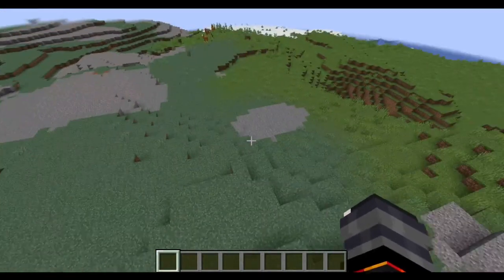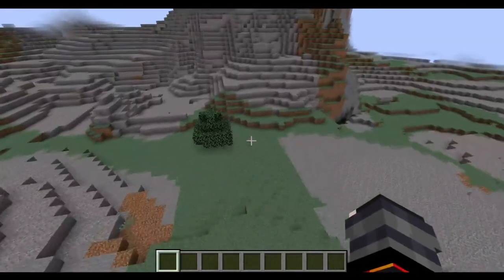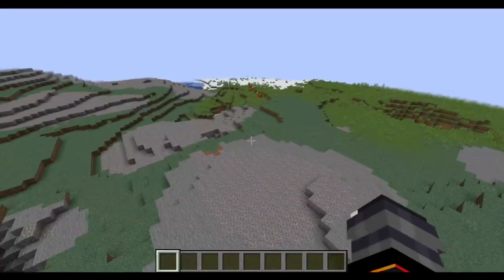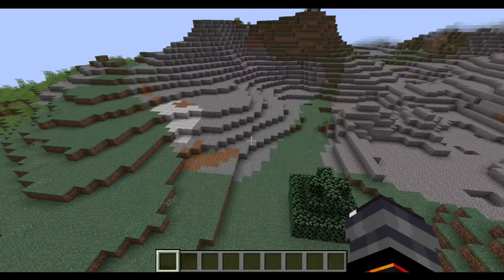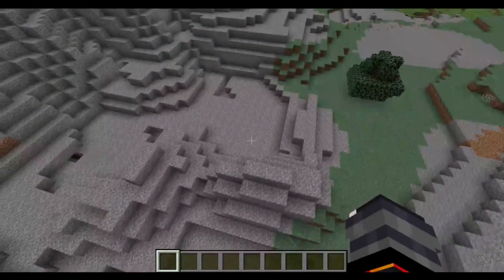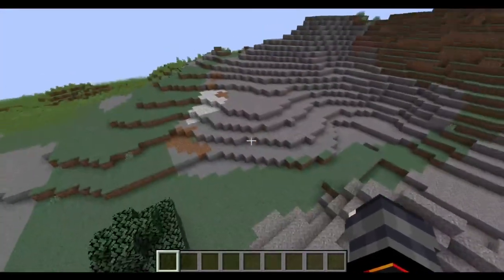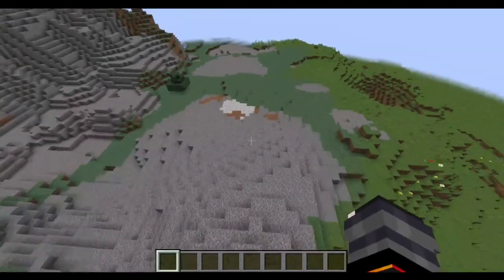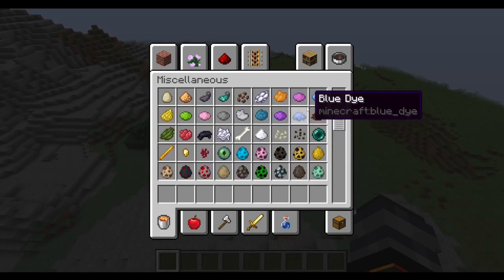I spawned him in over here so I could go over the hill and show him to you. Where did he go? I'm not joking, what the fuck? Either he despawned or he moves — I don't know which one's more terrifying. Where did he go? That's creepy as shit. I had him spawned in, but apparently he's just gone now.